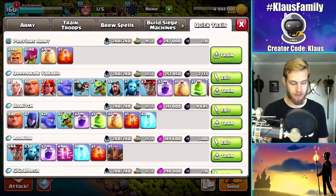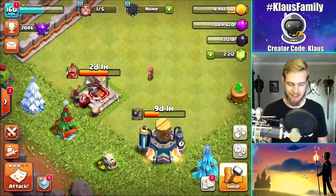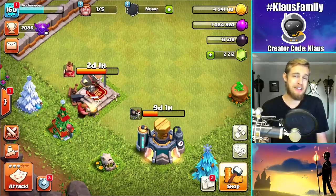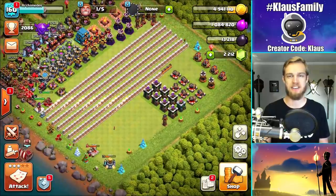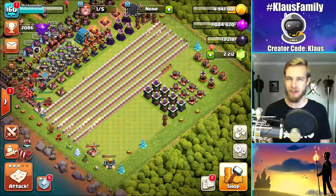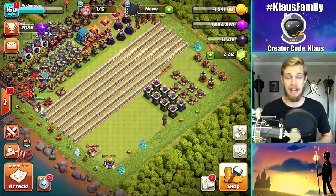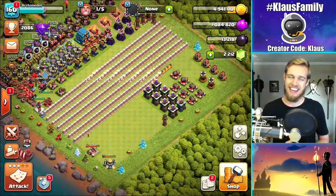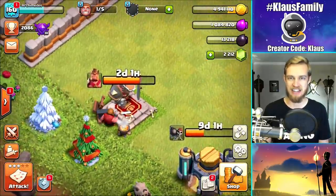I'll be using miners — they're my go-to for crazy amounts of dark elixir. Once next episode is done, I'm going to switch up the army composition and try something else. I don't know if I'm going to do a queen charge, go Lalonian, or something else — let me know in the comments. I'm stoked about a change-up for sure. Guys, we maxed out our queen and our warden today. This is a big day. Next time: maxing the king, and our grind for heroes is finally over.